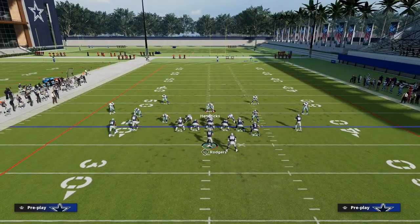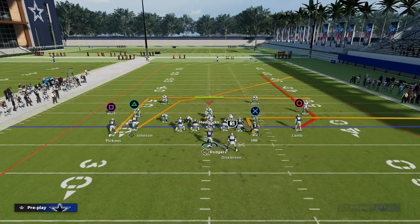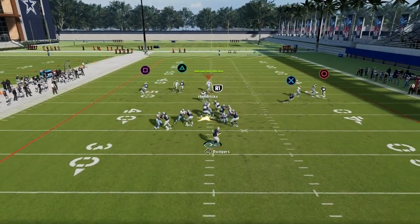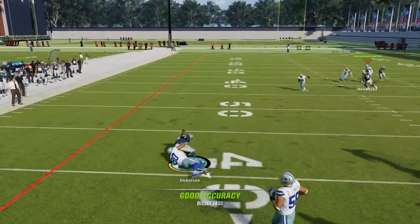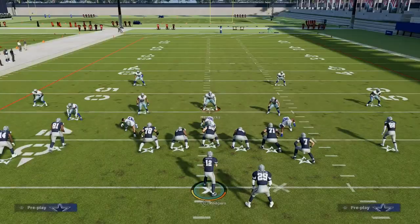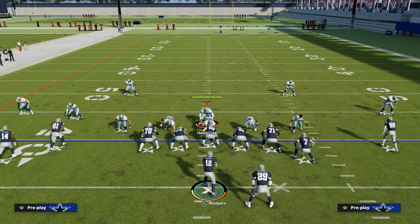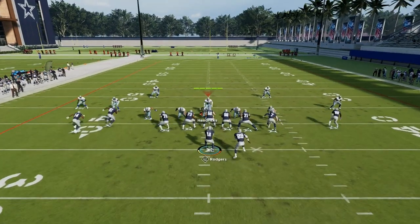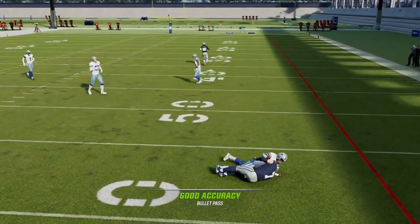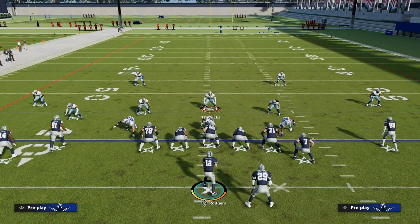If they blitz me from man coverage, I need to know what my quick read is — especially if I'm sending five people out on a route. If they blitz me from man, I can either hit my in route or my tight end out route relatively quickly to attack man coverage. Let me show you the tight end out route — because he has short and elite, he's going to light up and give us some decent separation.